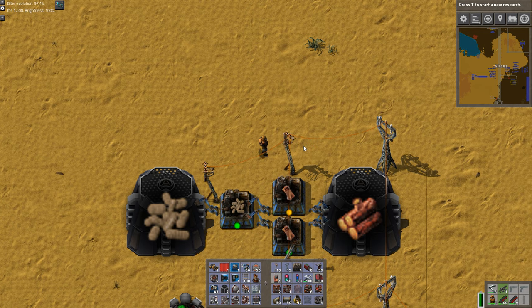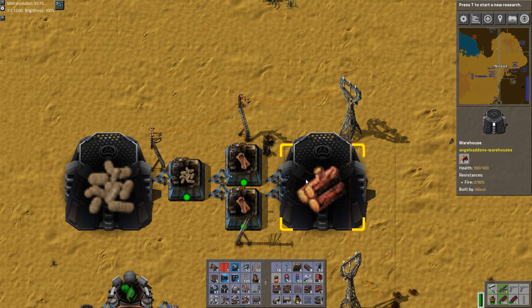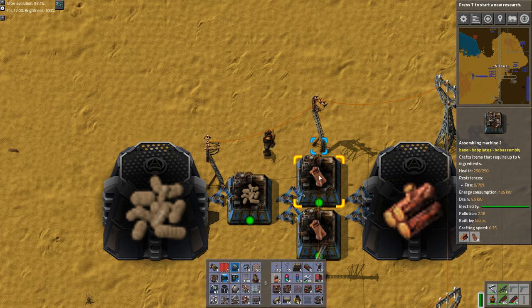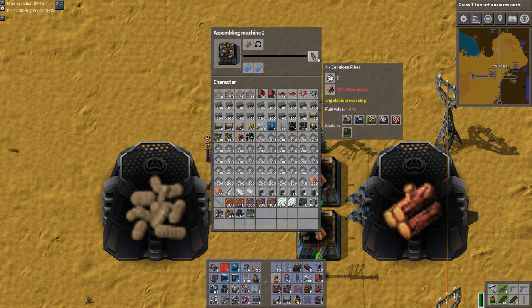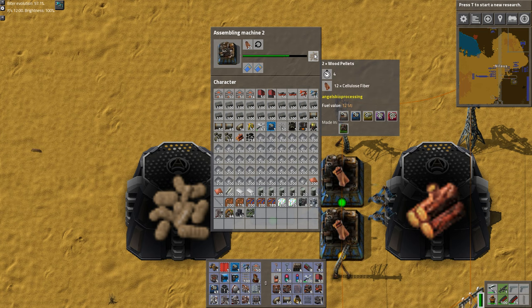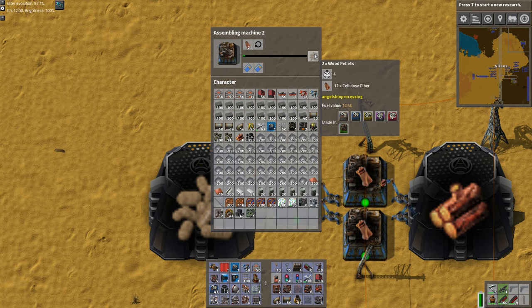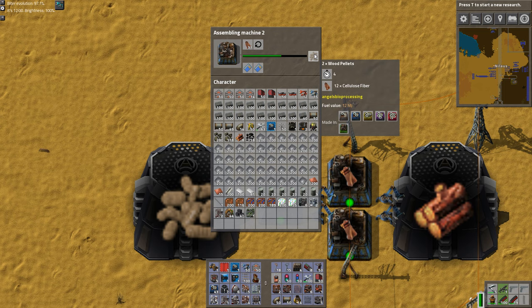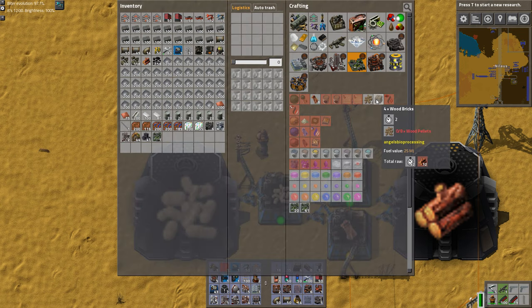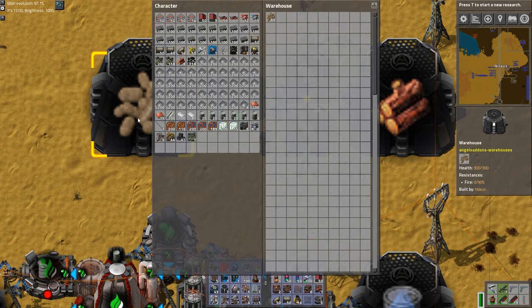Let's start with a very simple part. One thing you can do is take your ordinary wood that you always have too much of. One piece has a fuel value of four megawatts. You can make one into four cellulose fibers, each giving one megawatt. You can then squeeze the cellulose fibers into wood pellets — you get two wood pellets, each worth 12 megajoules, basically doubling the burn value. You can also continue making wood bricks for a slight improvement, but I would stop at the pellet level.